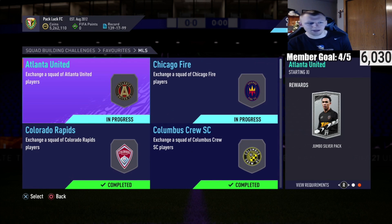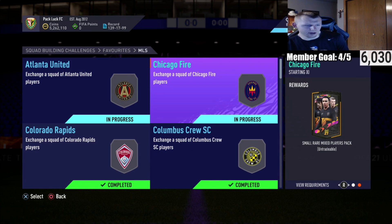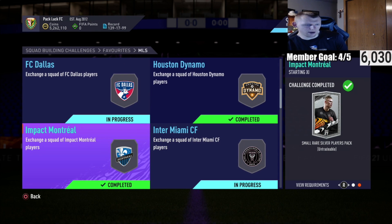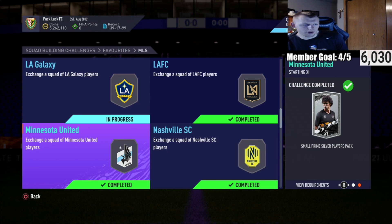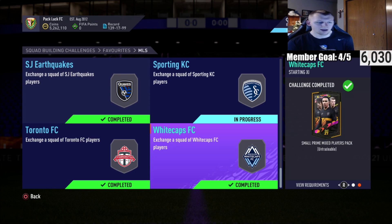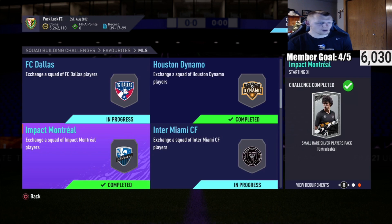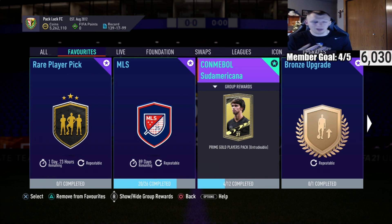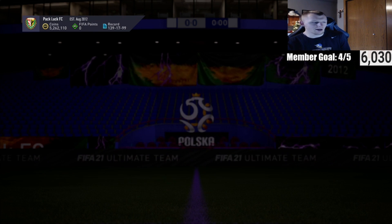Going through the MLS team by team - you get a jumbo silver player pack, small rare mixed players pack, small prime mixed players pack, small rare, jumbo prime, small, small, small, rare silvers player, small prime jumbo. There's a relatively good mix of tradable and untradable cards. The tradable cards seem to be mainly silvers and the untradable seem to be mainly golds, which isn't the worst. We're hoping to build more league SBCs and potentially pack some good cards. You'll get a lot of coins back from these and make a profit on most teams if you're bidding 150 and doing the bronze back method.